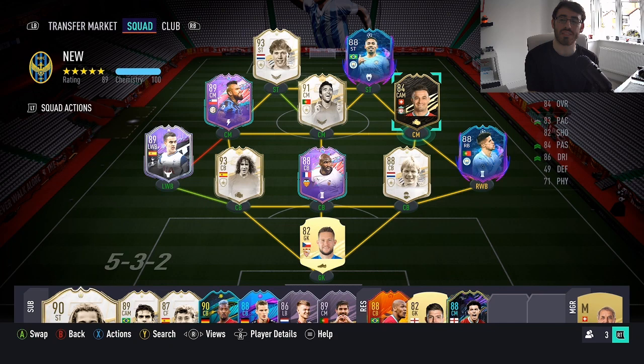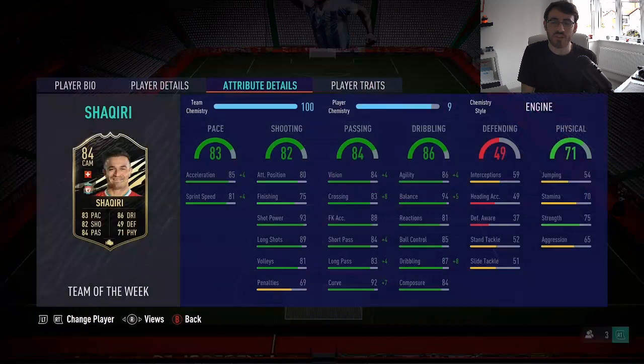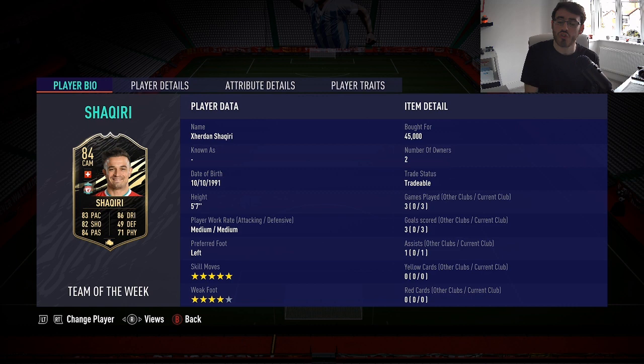It's Foggy and welcome to another FIFA 21 player review. Today we're doing the 84-rated in-form Shaqiri. He looks very nice. It was around 45,000 coins and he's now settled at around 30,000.